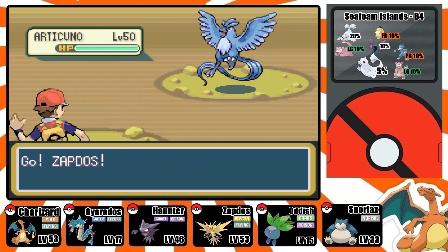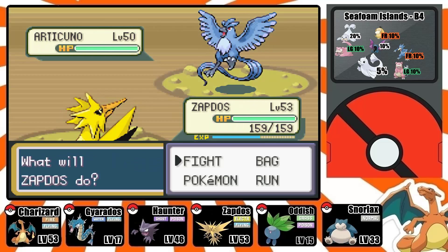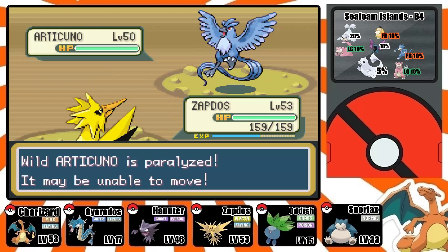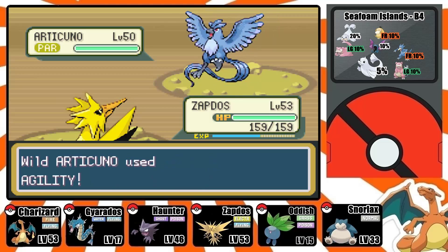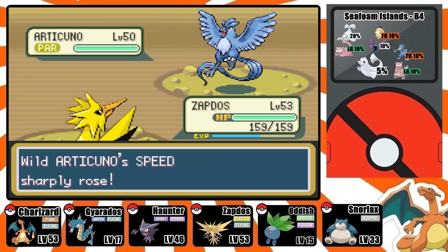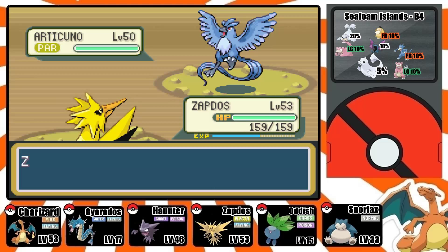Articuno, level 50. I'm going to lead with Zapdos so I can use Thunder Wave and paralyze it. It's going to use Agility and raise its speed — don't worry too much about that. I'm going to go ahead and use Drill Peck to dwindle its health down a little bit, then another Drill Peck to do a little bit more damage.